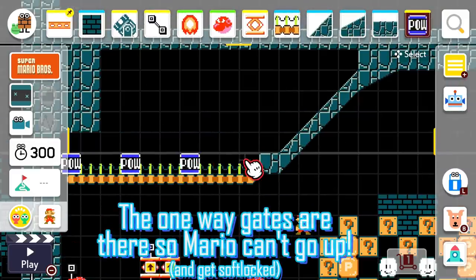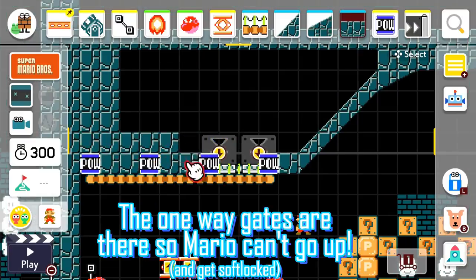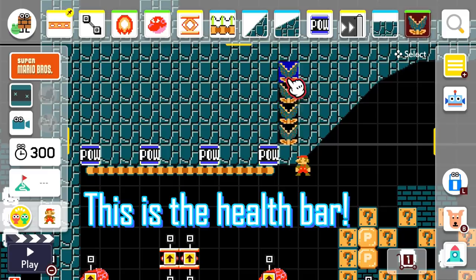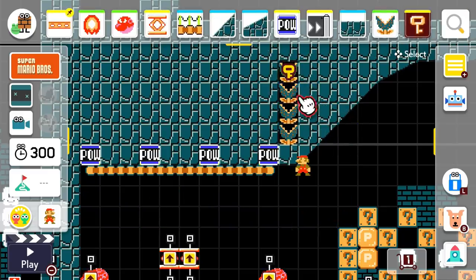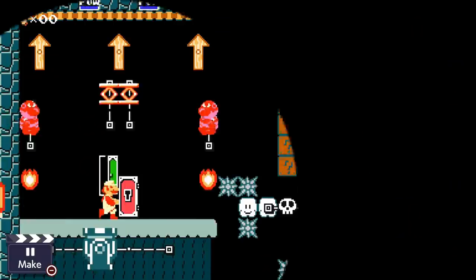Using pals in difficult to get areas we can make a life bar system. The one-way gates are there so Mario can't get soft locked. The stacked Munchers work as the health bar — so when each pal gets hit, the bottom Muncher is destroyed until the last one is hit, giving Mario the key.